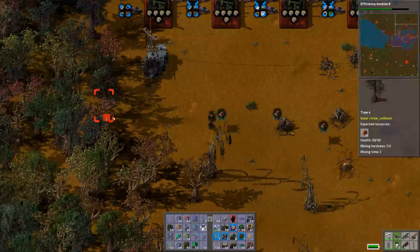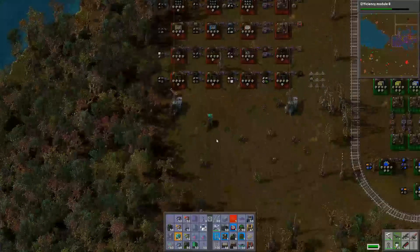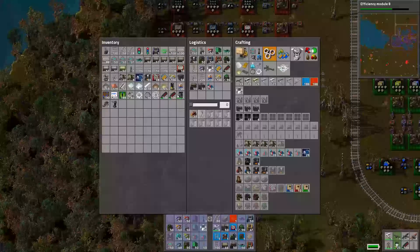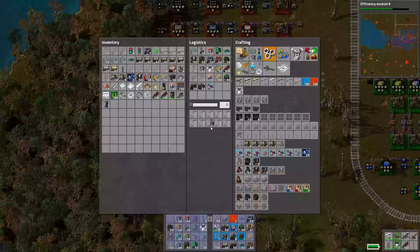No worries whatsoever. Just get all this crap out of here. Get rid of these trees — these trees are garbage. I don't need those. Go do stuff.